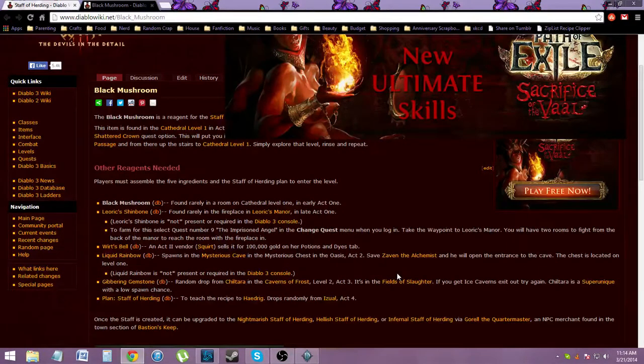Wirt's Bell you buy from the vendor Squirt. When you are in the Hidden Camp, she will sell you blacksmithing recipes, potions, dyes, and some weapons. She's the main vendor in Act 2 near the Hidden Camp. Just go to her potions and dyes tab and it'll be there — it's 100,000 gold. It's always there; it's not a rare buy at all.